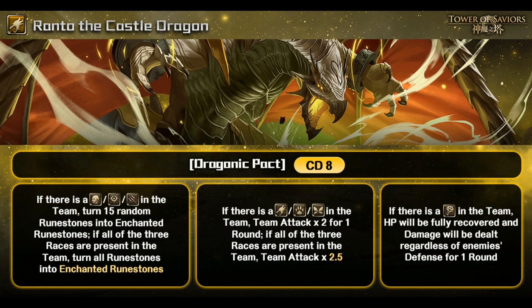Now let's take a look at the right trigger condition. If there's a Machina in the team, HP will be fully recovered and damage will be dealt to enemies regardless of defense for one round. I feel the middle condition and the Machina condition are the more useful ones.